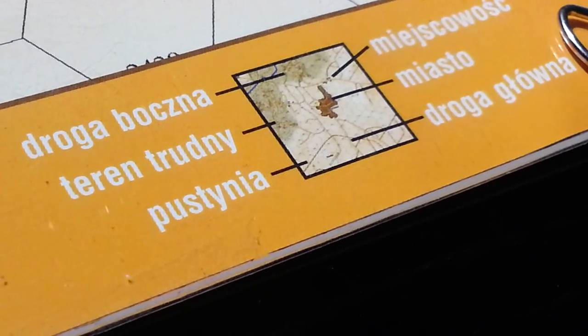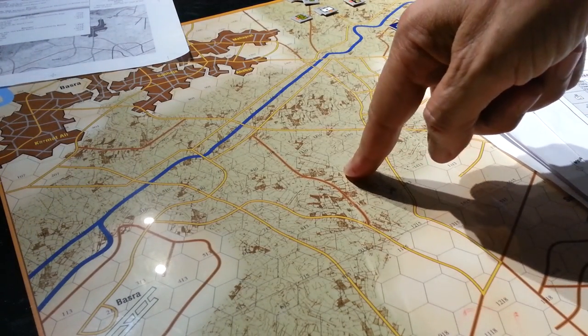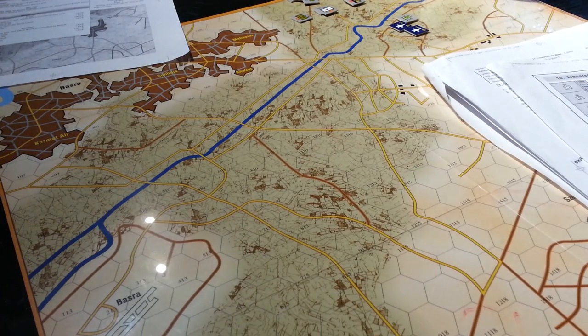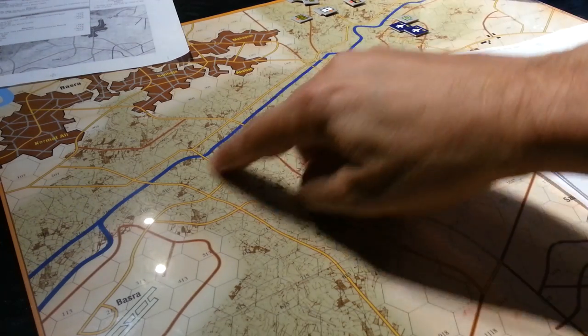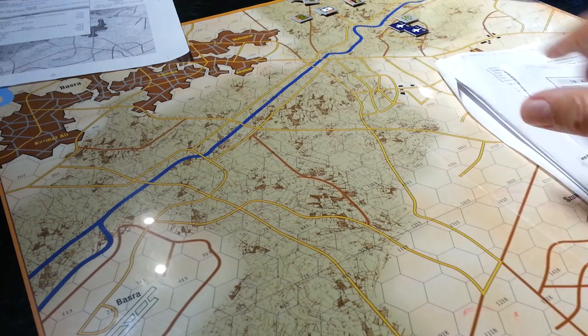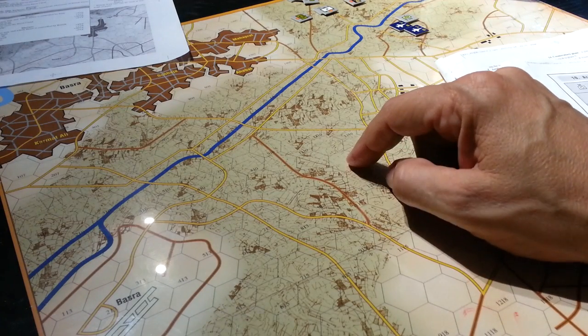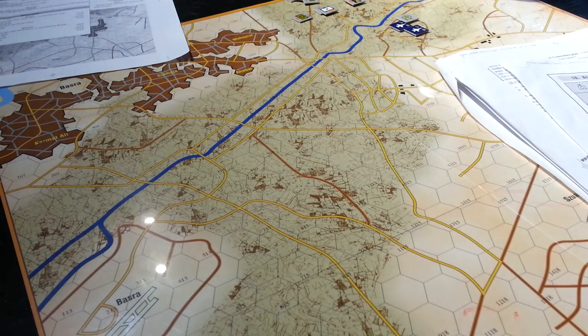When I get down to the terrain legend and pull out the original Polish rules to look up the terrain types, unfortunately several terrain types on the map are not defined in the rules at all. I assume one is a canal or the Basra river, which I'm treating as a big river. I sat the two terrain tables next to each other and worked out what was what, but there's one terrain type — looks like cultivated fields — with no movement cost or combat impact defined anywhere. That's problematic since it covers about a third of the map.